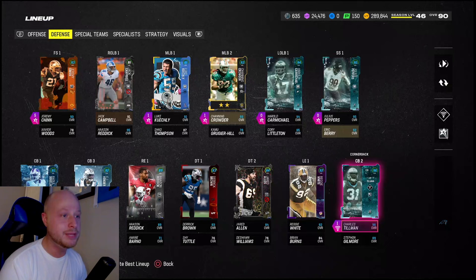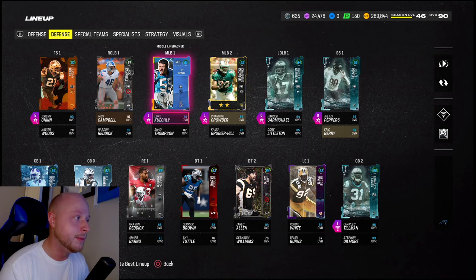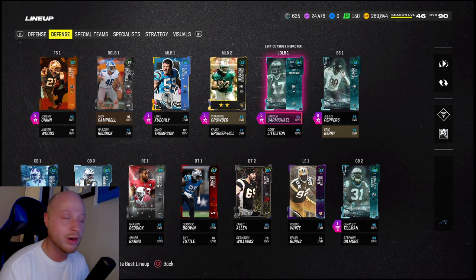This dude is the best defender in the game hands down. Pick up the new Charles Tillman too - that'll be the next gameplay but I'm not gonna show his stats yet. This is the Peppers gameplay. You might see we also picked up the new Harold Carmichael, who gets free Lurk Artist as well.